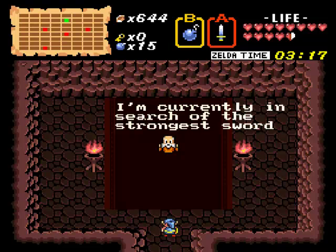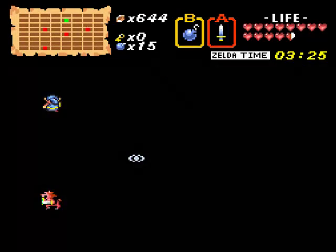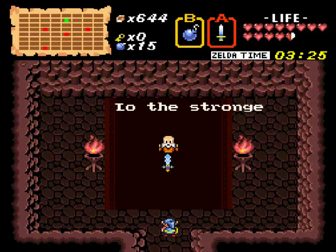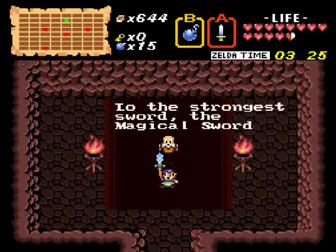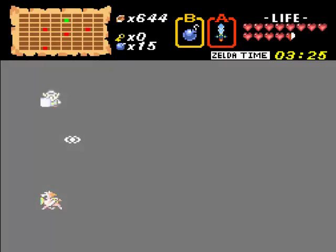I think it's 3:28. I do believe you are right, sir. 3:25 — there it is, it shows up. And like I said, I think you have to beat level six first. So you can grab it now. Uh oh — power up! The strongest sword. The magical sword. Look at it — it's beastly looking. It's the best sword ever. Another power up!